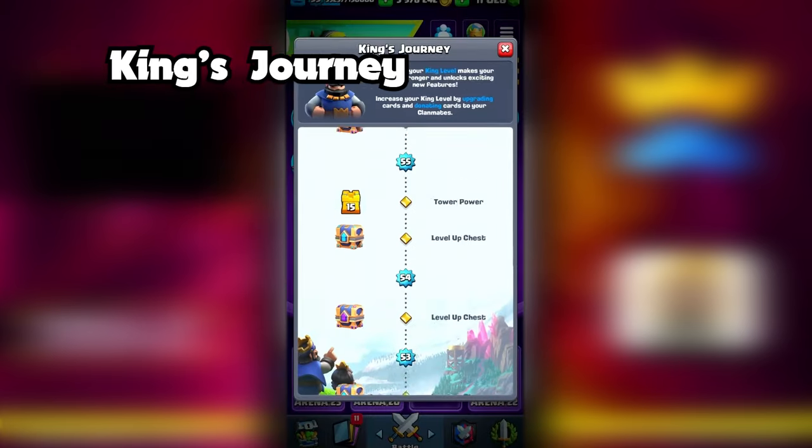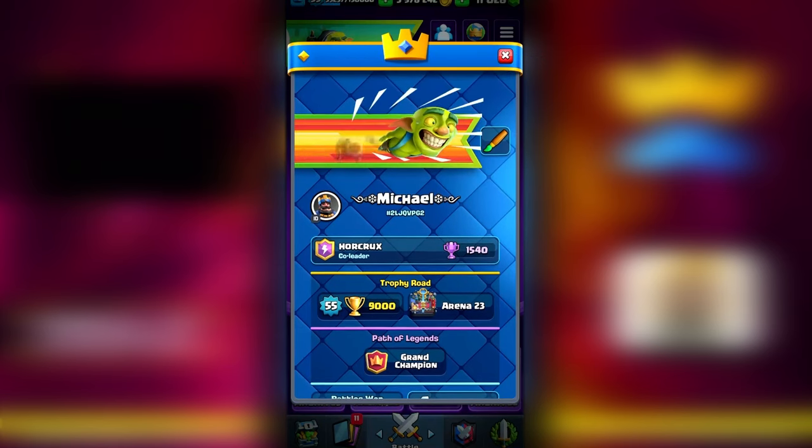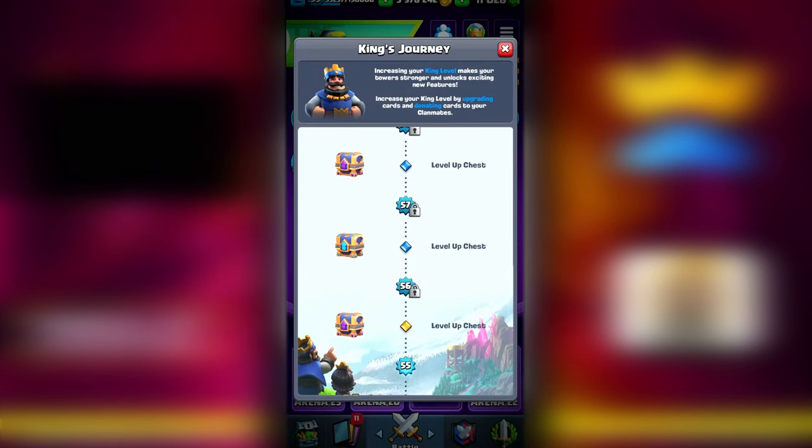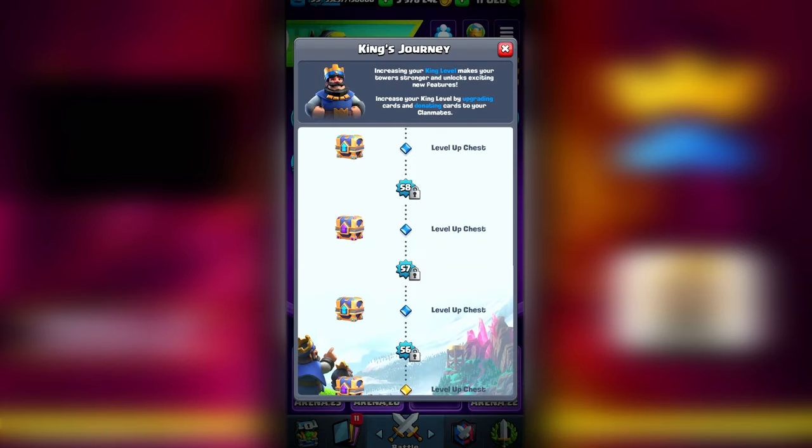The first way is going to be the King's Journey — every time you level up you get chests called level up chests. The ones with the blue arrows give you a bunch of cards, but the ones with the purple arrow give you a card evolution. So if you level up and get a purple arrow chest you will get one guaranteed card evolution.